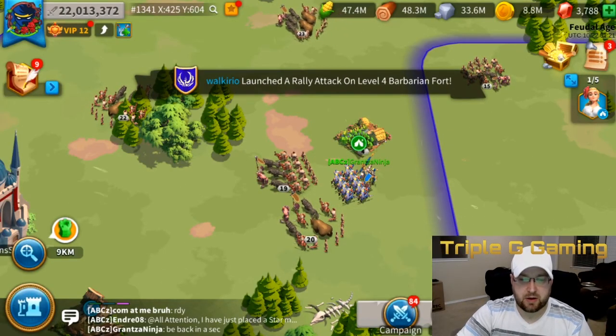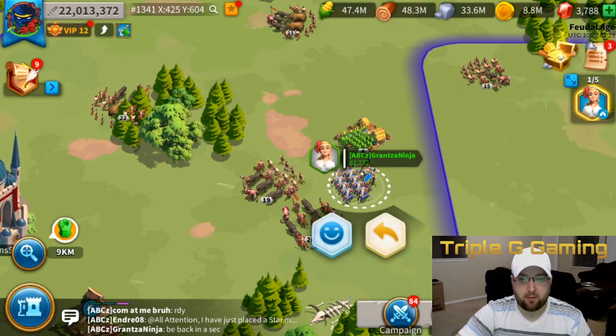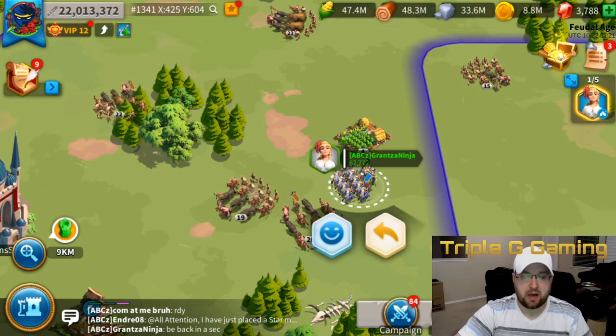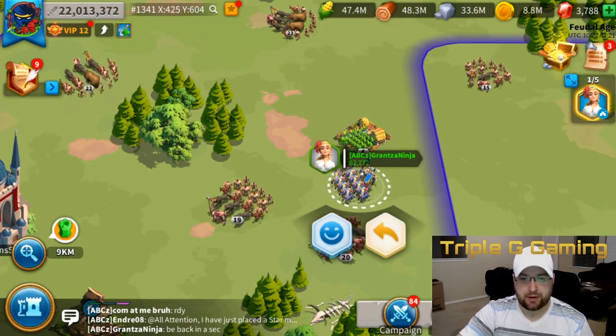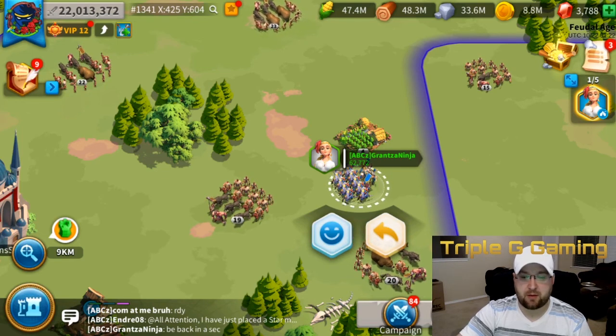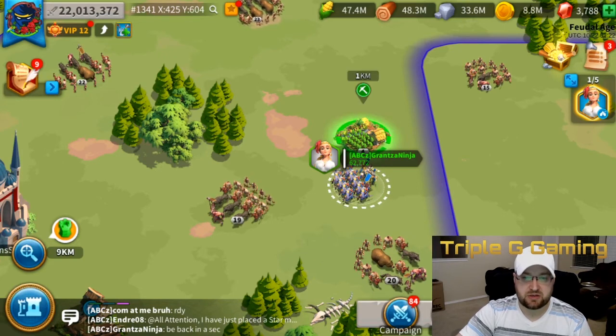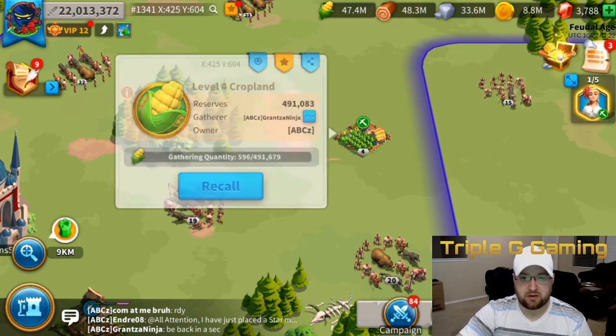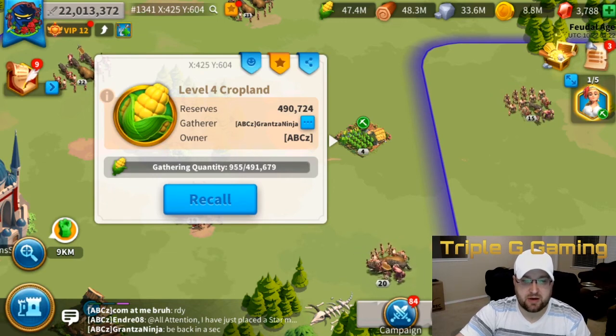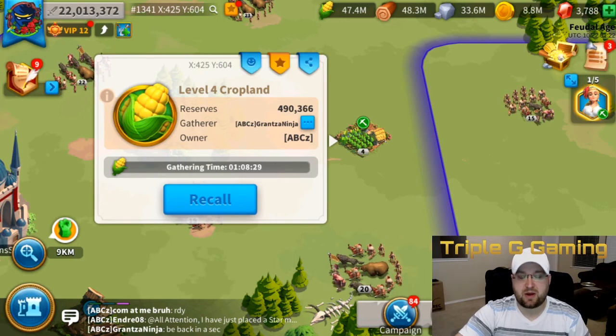Now I'm back in the alliance. I also have my march set up with two commanders — Joan of Arc and my gathering commander together. I also have my buff active and I'm in an alliance with gathering tech buffed out. Let's go to the tile to get an understanding. As you can see, it's going really, really fast. A two hour and 15 minute tile is now down to one hour and eight minutes. So that shows you the full impact of stacking everything together.